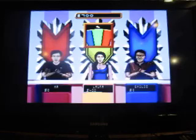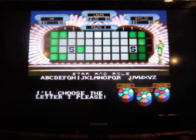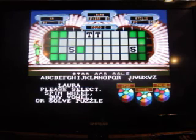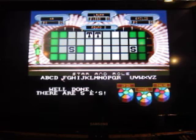Seven hundred. Use a letter — a T, and there are two of those. Seven hundred, use a letter — taking her to eighteen hundred. She's gonna buy a vowel — an E. A lot of E's, there are five of them up there, wow.